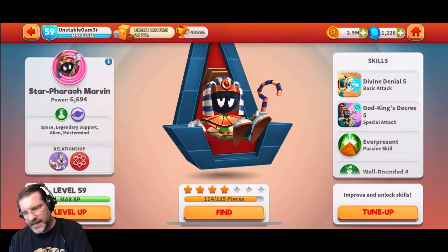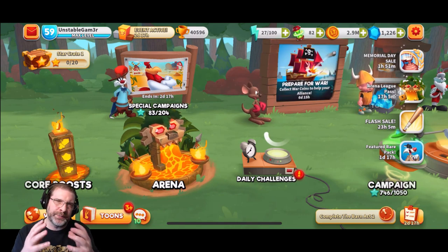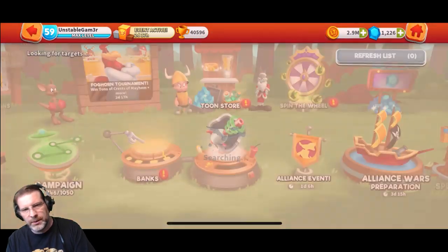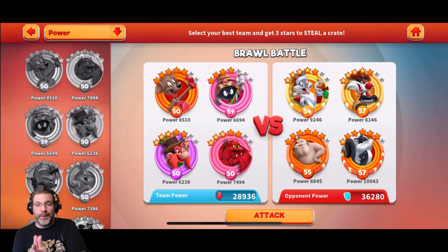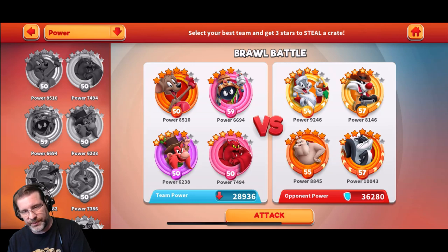That's where I currently have this guy. We're going to jump into a couple of different things — arena and brawl. Let's jump into brawl first. Now brawl is tough because I'm going up against teams that are way more powerful than I am. The team I'm running is Hippity Hopper for massive damage, Star Pharaoh for awesome damage, Yosemite for extra buffs, and Devil Dog for the debuffs.